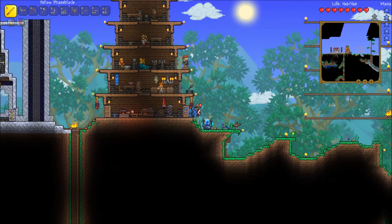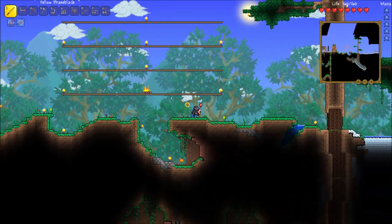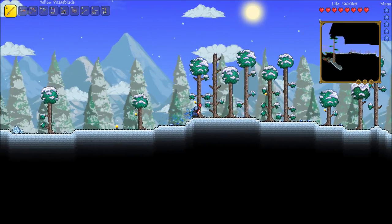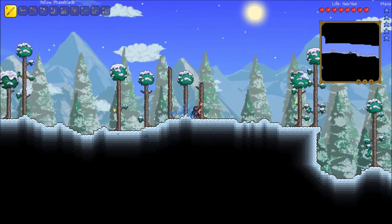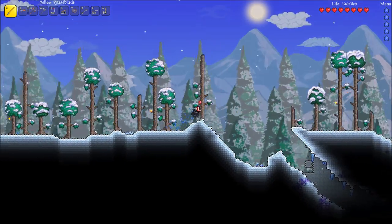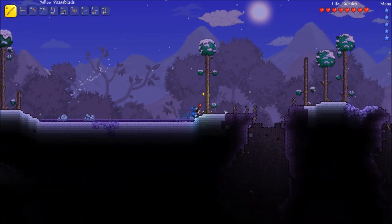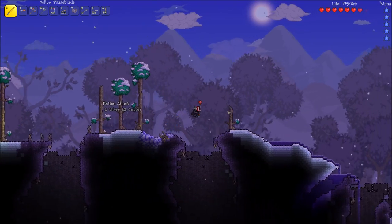Let's start off by going to an ocean. Let's go to the right — we'll see if we can pass the jungle and get to an ocean. That sounds like a better idea because I really want to fish and get some crates. We're going to progress today a little bit if we can — we're going to try and get the Angler NPC.